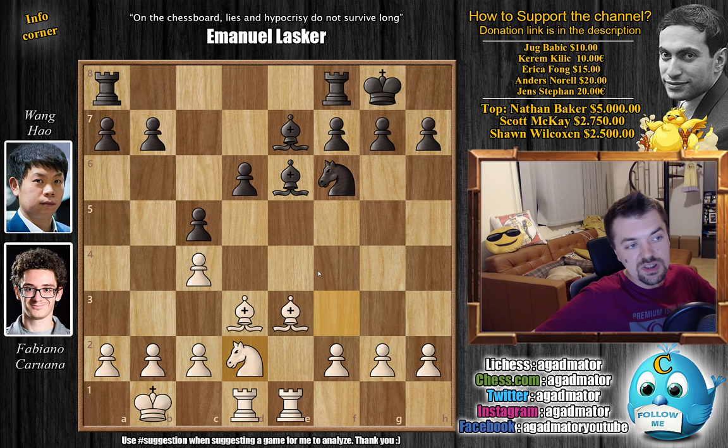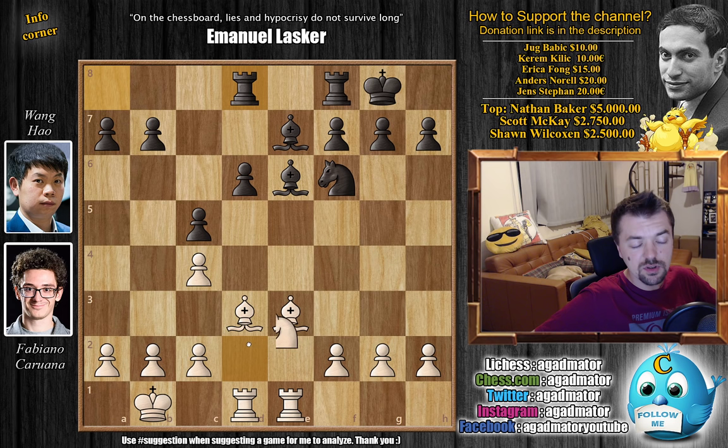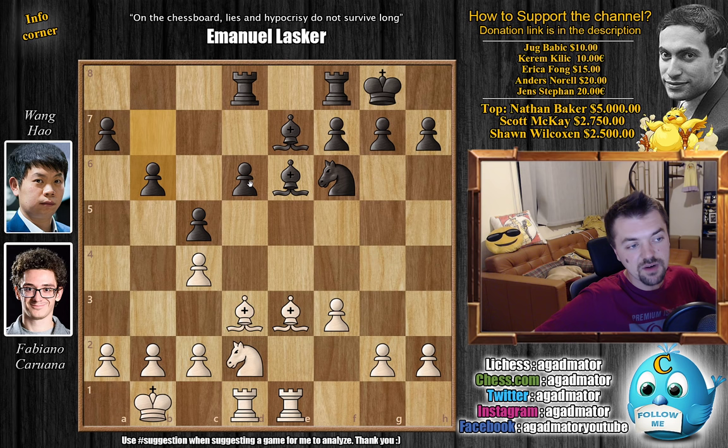Let's see how the game continues. Now that the queens are off the board, d6 could become a weakness. So r8 to d8 — he wants to prepare and bust open the position with d5. We have f3 by Fabi and now b6, strengthening the c5 pawn so you can push d5. And now g4 — as f3 prepared it, you want to go g4 and g5. We have d5, striking in the center, and now g5, saying you don't have time to continue pushing because of captures and captures.